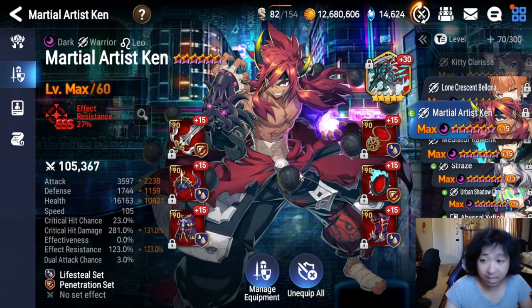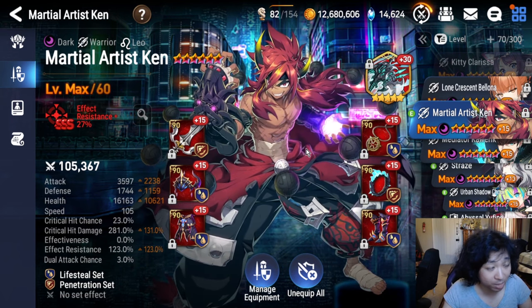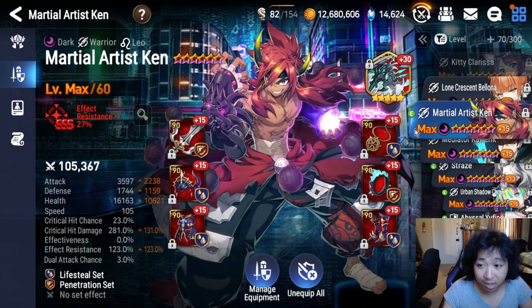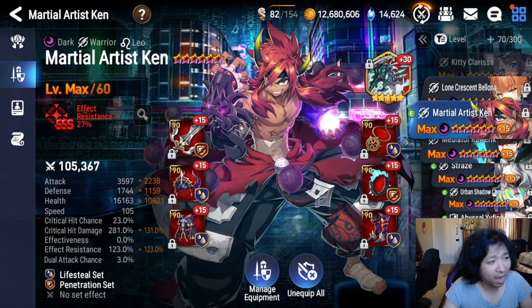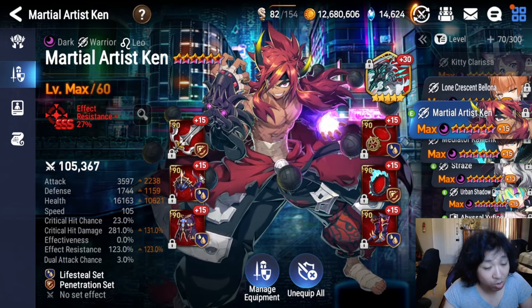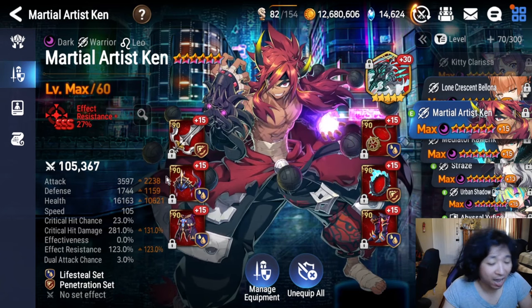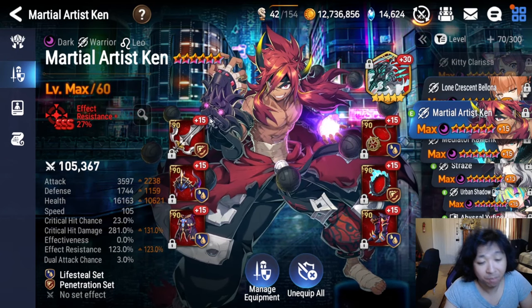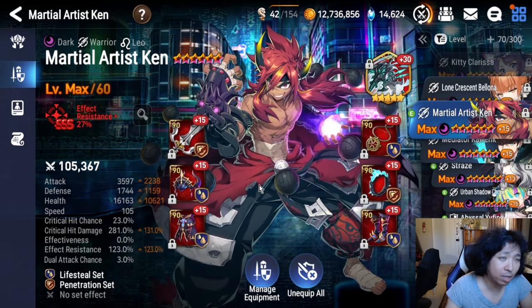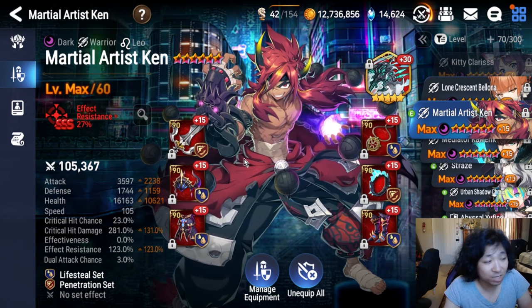Martial Artist Ken — like LCB, you really want Sigurd Scythe. If you don't have this artifact, you might as well not use the unit. Amol Ken was one of the two big winners of the last buff pack, the other being Moon Bunny and Amol 4-star. Like LCB, he's pretty difficult to build. He has two builds — Lifesteal and Destruction. I think Destruction is better overall, but there have been instances where Lifesteal has saved me and won different fights. Use the best gear you can on him, even though gear requirements are pretty high.